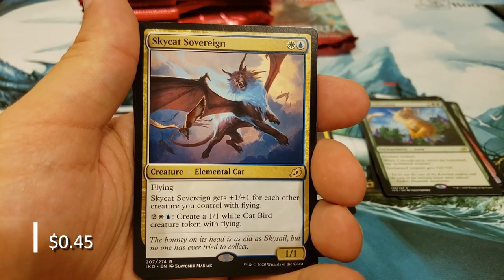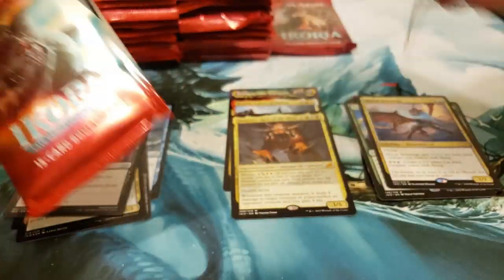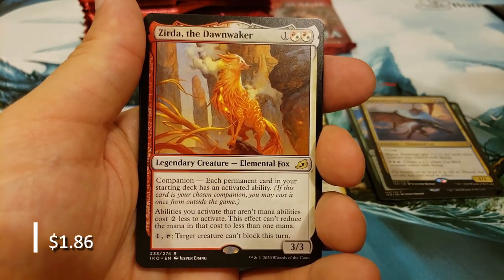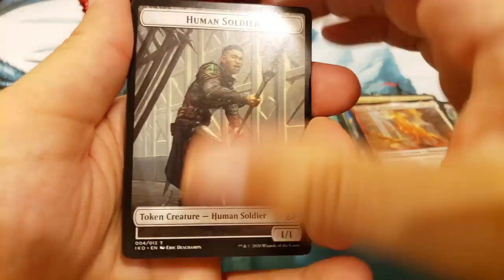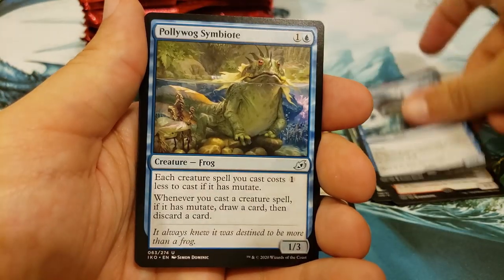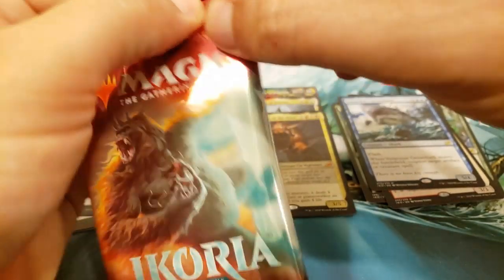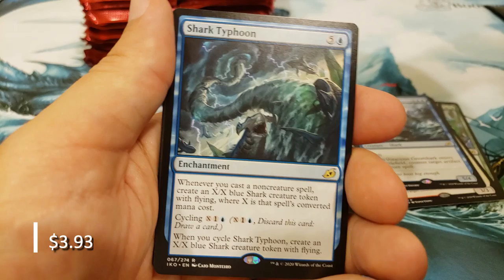I'll set one of these off to the side in case someone else wants one. Sky Cat Sovereign. Another Huntmaster Liger. Another Mythic — Zerta, the Dawn Waker. A Voracious Great Shark, a Flashing-End Shark, and the Poliwog Symbiote. We're already onto the second stack — these Japanese packs let you fly through and open a little faster. The auspicious Sterics, into the Shark Typhoon.